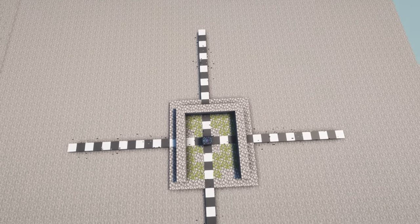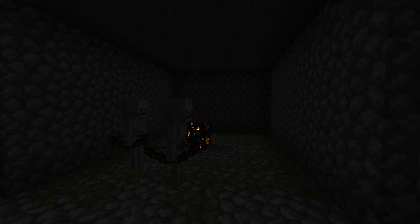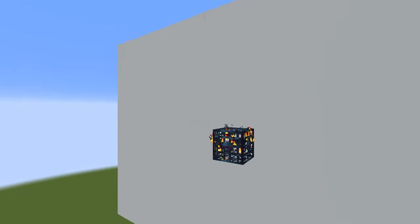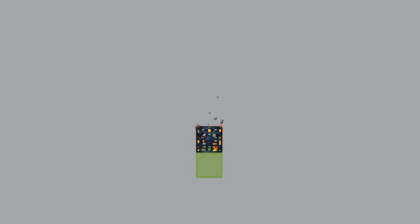Spawners activate when there is a player within a 16-block radius. When activated, a spawner can spawn up to 4 mobs every 10 to 40 seconds in its spawn area. The type of spawner determines the spawn area — specifically the vertical spawn area. One-block-tall mobs like spiders have a one-block-tall spawn area, two-tall mobs get two blocks, and three-tall mobs get three blocks vertically. Horizontally, the spawn area is four blocks in all directions.